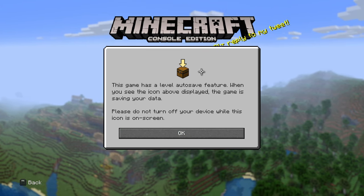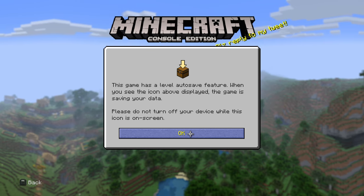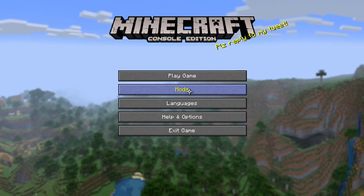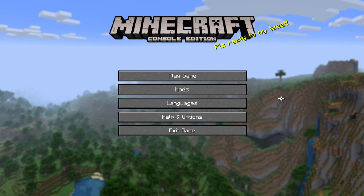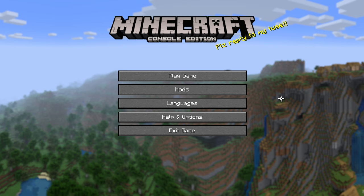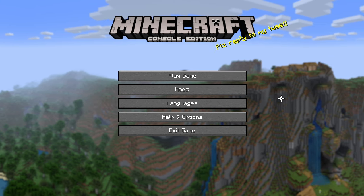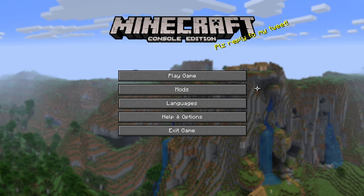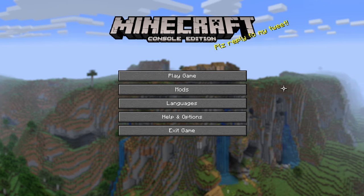Oh my god, this looks insane! This game has a level autosave feature - when you see the icon on the display, the game is saving your data. So if you don't know what I'm playing, this is Java Edition - not console. I got recommended a video showing off a mod that recreates the legacy console editions in Java, and this is cool.